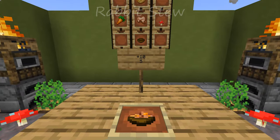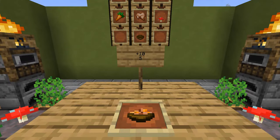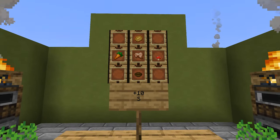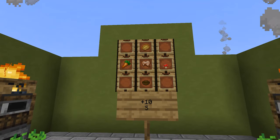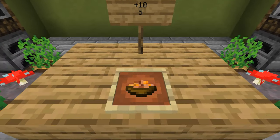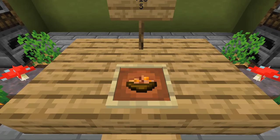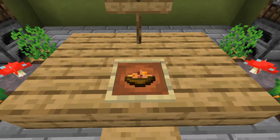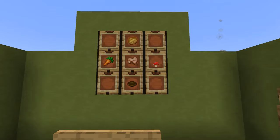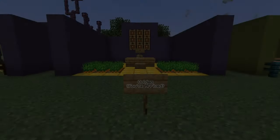Finally we have rabbit stew. Rabbit stew, ironically, is the item in the game that restores the most hunger points at once. However, it's commonly noted that if you were to eat its individual items separately, you would actually gain more restoration that way. So it's not very efficient, especially given the fact that items in bowls don't stack. But you can buy this from butcher villagers once they level up. One note for this recipe: not only is it shapeless, but the mushroom may be either type of mushroom.